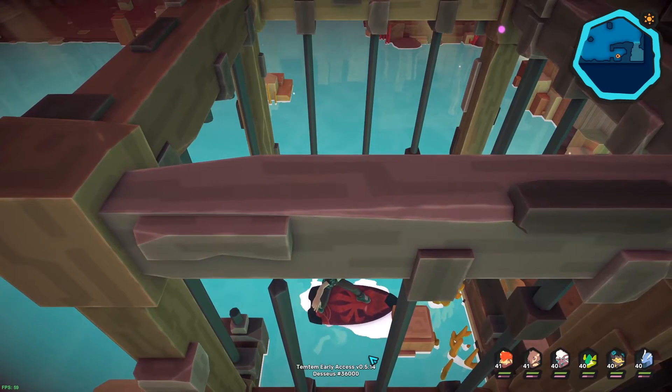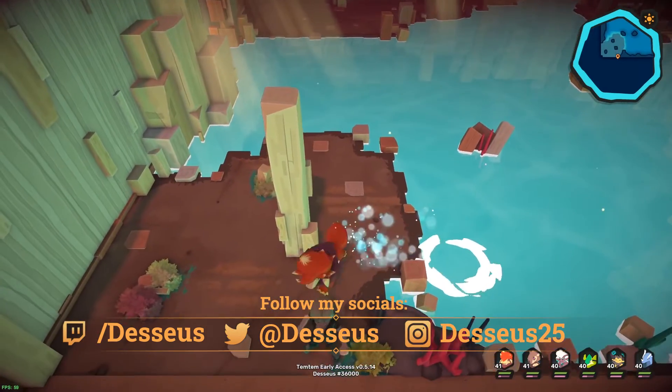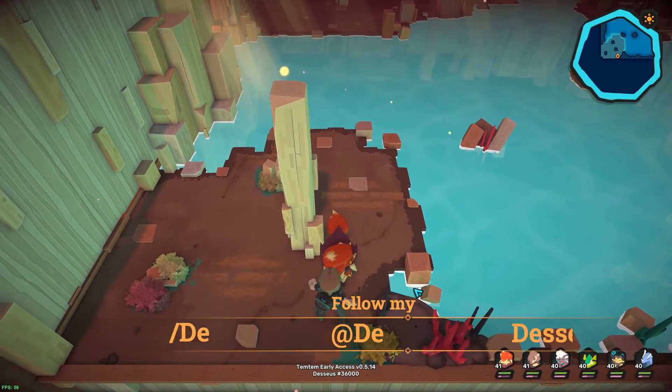The small pedestal with the item on top is actually the training course itself. All you got to do is grab it and you're done. My character doesn't have it there because I've already grabbed it — that's all.